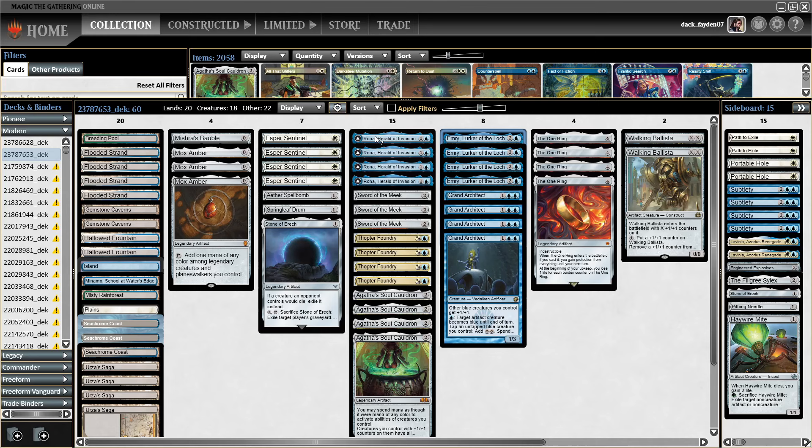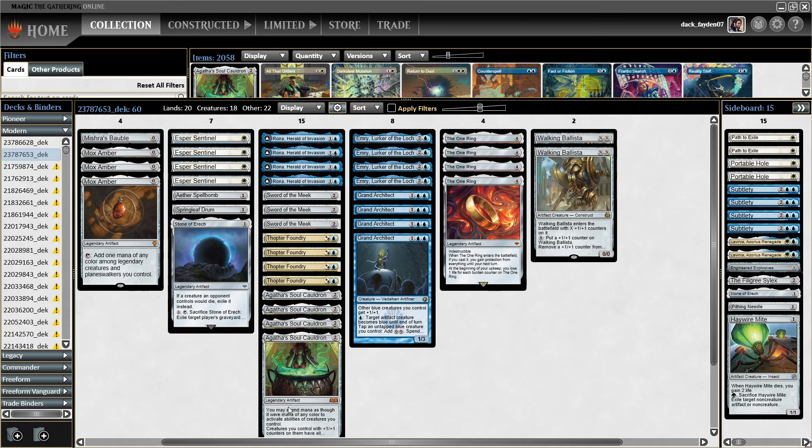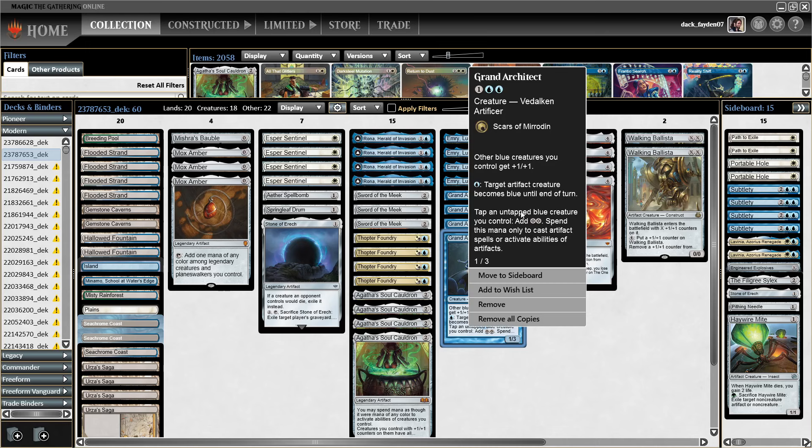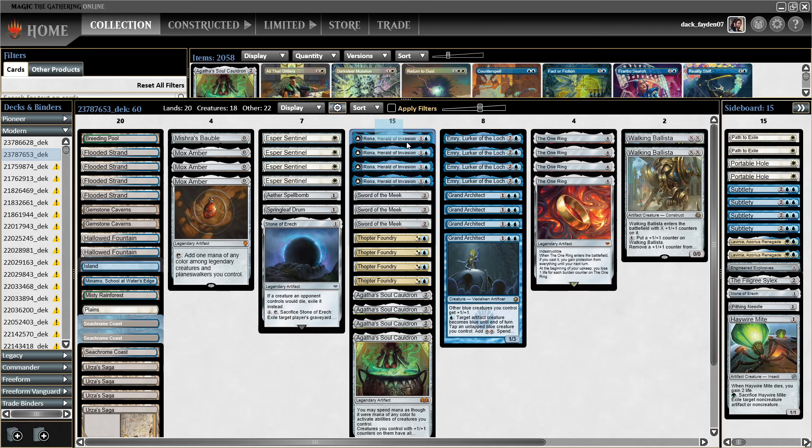Agatha's Soul Cauldron exiles Emry from your graveyard and puts a counter on Rona, and this way Rona gets all the Emry abilities. So when you do this, you can target a Mox Amber in your graveyard, play the Mox Amber, untap Rona, and if you have two Mox Ambers this way you can make infinite mana, and then target Walking Ballista from your graveyard, cast it for infinite, and kill your opponent.